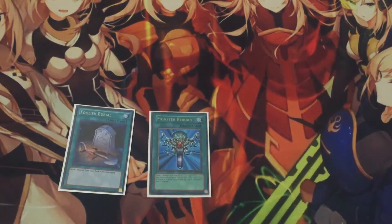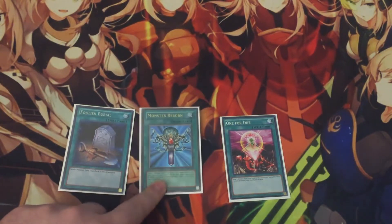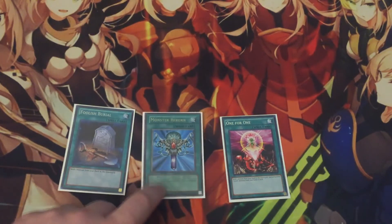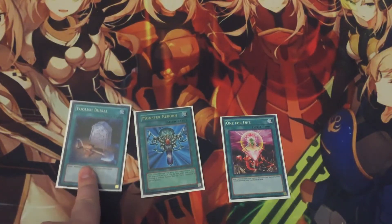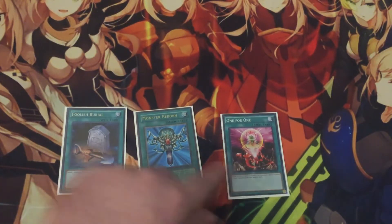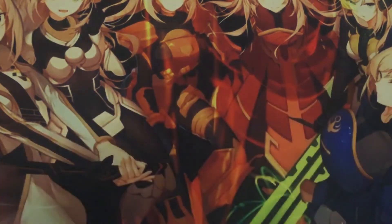For the last three spell cards, we have one Monster Reborn, one Foolish Burial, and one One for One. One for One is definitely something you could trim — I personally like having it in here as a good extender, but it's something you can negotiate out. Foolish Burial kind of speaks for itself: your graveyard is basically a second deck in this deck. One for One can grab your Kepler or Lamia straight from the deck — pretty good card.